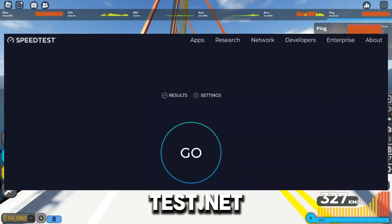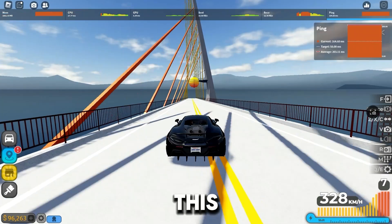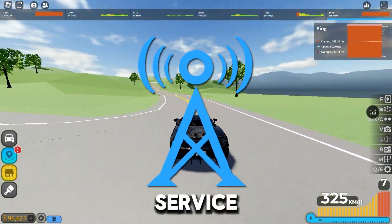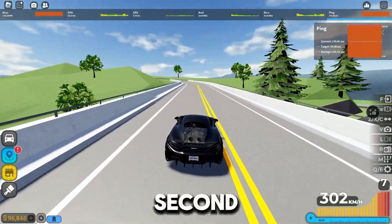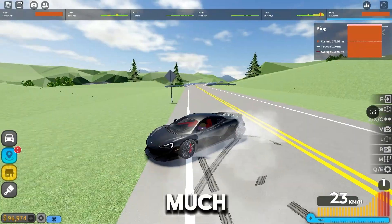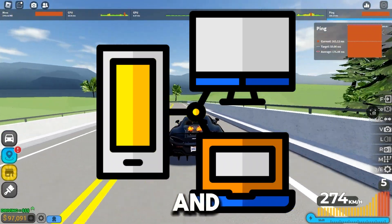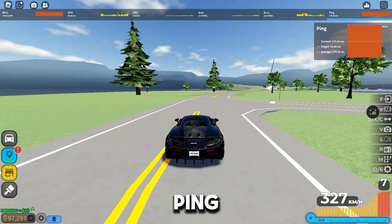I recommend going to speedtest.net to check your internet speed, because despite doing everything in this video, if you have a slow internet connection, you're still going to experience lag. The most important thing when it comes to lag is to check your internet service provider — sometimes switching providers solves the problem. The second tip is to get an Ethernet cable, as they are much faster and more stable. Also make sure no other devices on your network are drawing too much bandwidth, preventing you from getting the optimized ping you want.